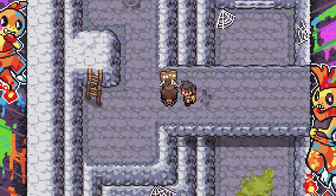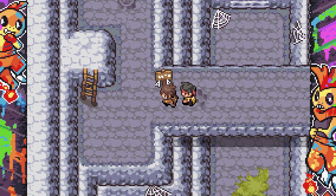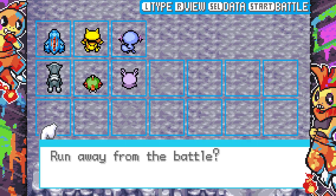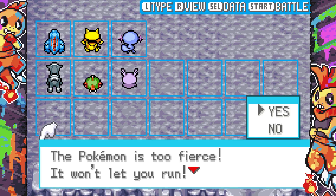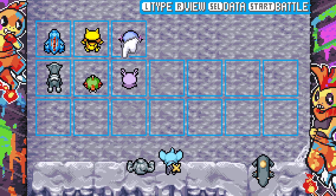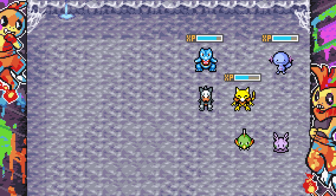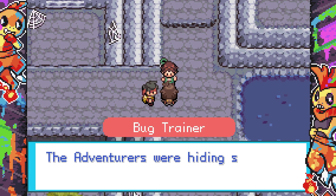The adventurers guild maintains campsites in notable dungeons — they're safe zones where we can rest or wait for help. That's actually really cool. It's gonna be annoying that I can't run, but it's kind of like the Pokemon are too fierce to let you run — that's sick. Kill this one Spinarak.